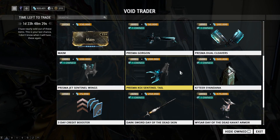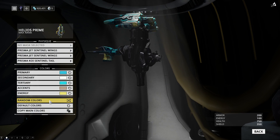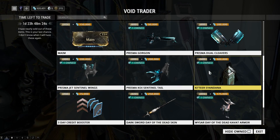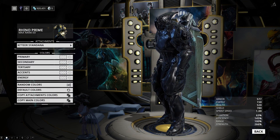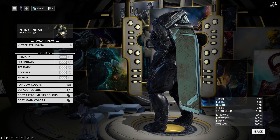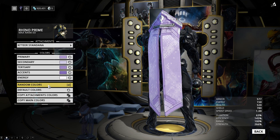Then he brought Prisma Jet Sentinel Wings and Prisma Koi Sentinel Tail, which are both cosmetic accessories for Sentinels and they look rather nice. Then there is the Basic Tier Siandana, which is the blandest of the Siandanas, but it's still a nice looking Siandana and some of the color combinations look really cool on it, so you can make it work on at least one of your frames.